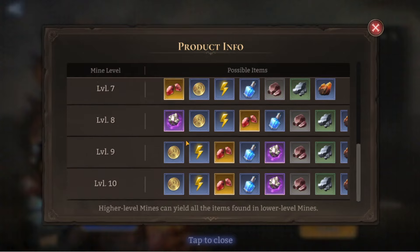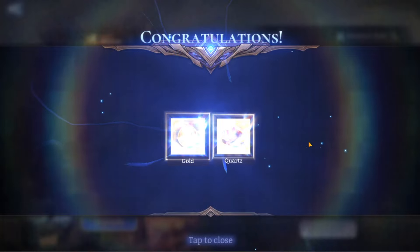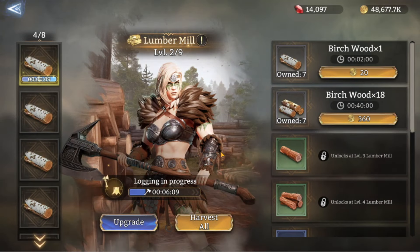At the bottom left of the mining screen you can see the excavation time — it's been one minute for me at both level one and level two. On the right-hand side is the capacity: at level one the maximum storage was two hours, and at level two it was two hours thirty. Whether it increases by 30 minutes every level I'm not sure yet. At level two I was getting gold two and a half times more often than quartz, though it's a very small sample size.